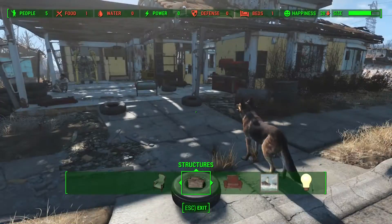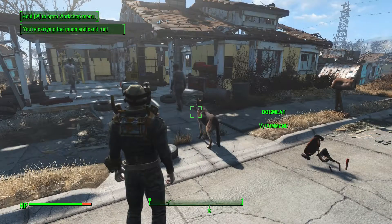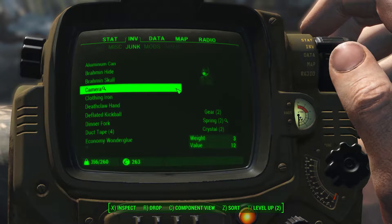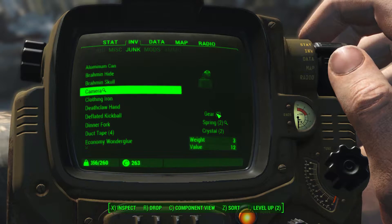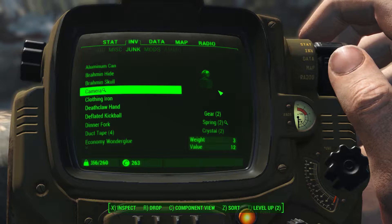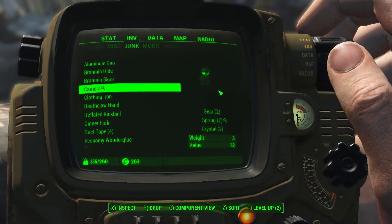The camera here has two gears, two springs, and two crystal. My understanding is that if I'm crafting something that requires a gear, it will go ahead and take it from this camera — but it'll use up the whole camera, meaning I'll lose the other gear, the two springs, and the two crystal. I was just reading some articles on tips to get started in the wasteland.